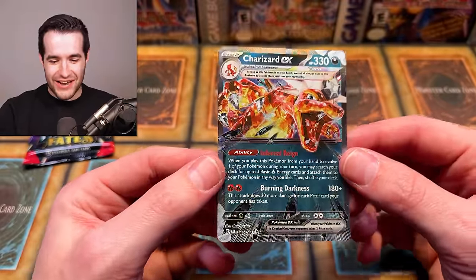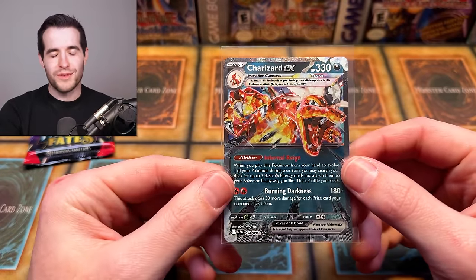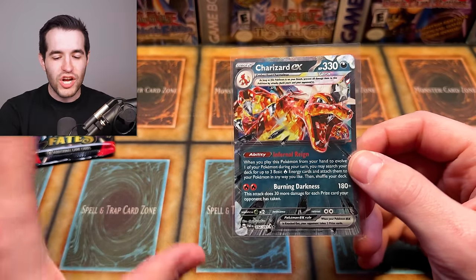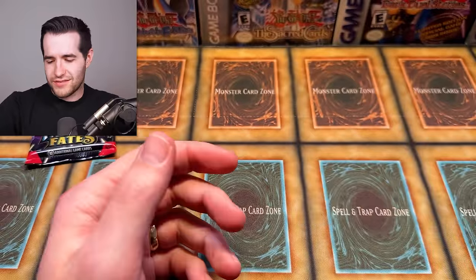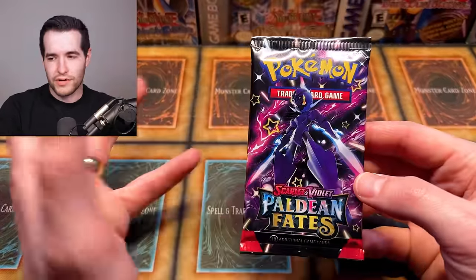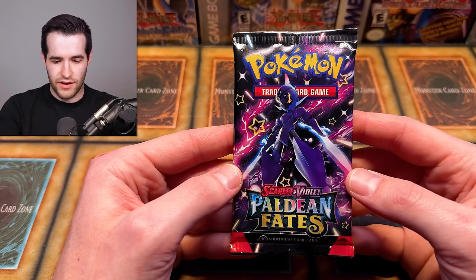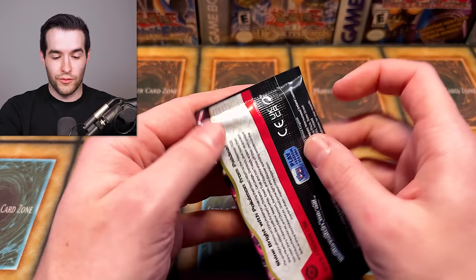And there it is — the Charizard EX! That's what I'm talking about! Didn't we pull this in the Japanese opening too? Let me figure this out — yeah, it's the same version. It's not a secret rare or anything, just the standard EX version. It's the Terastallized Charizard from Gen 9. It's an amazing looking card — really, really nice. There are higher secret rare versions which are more expensive; right now this card is probably just a few bucks, but it's still really cool.